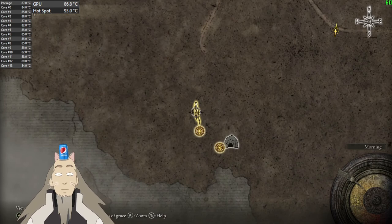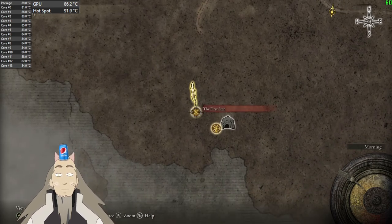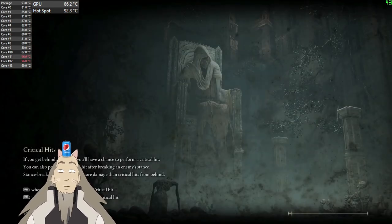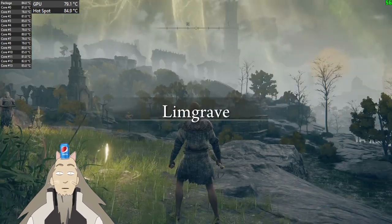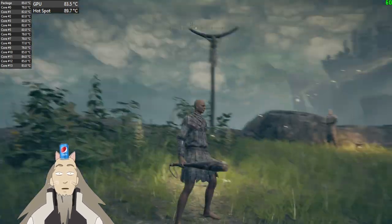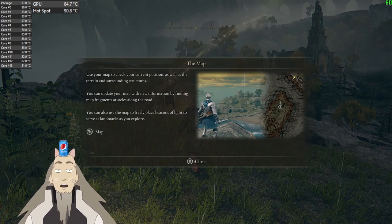What is this — a branch or something? Limgrave. Wonderful. I haven't even played the tutorial. The map — use your map to check your current position.